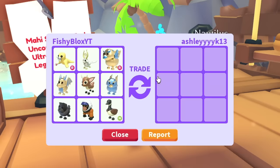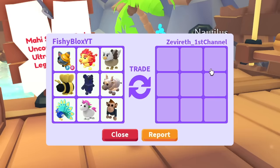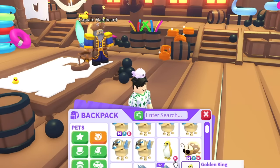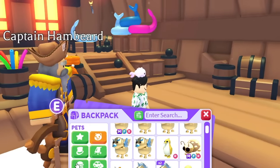I give away random pets — old pets, legendary pets, random neons, and even mega neon pets. I try to give high-tier pets that people can trade up with. Almost every single day I give around 30 to 40 legendary pets away, so when I need legendary pets to trade for new items, I usually don't have enough and have to keep trading. I need to figure out what I have to trade.